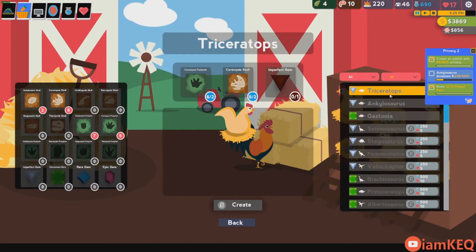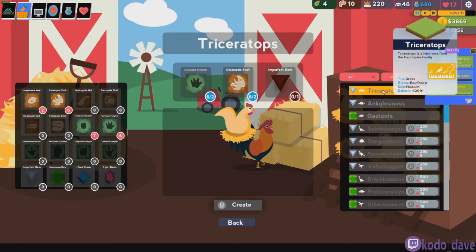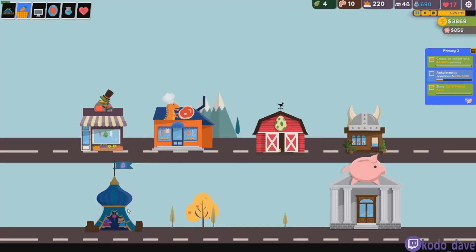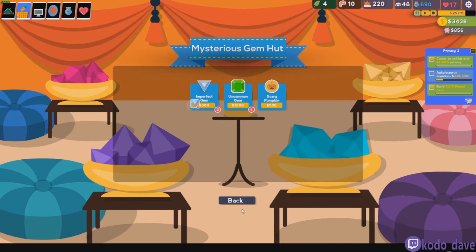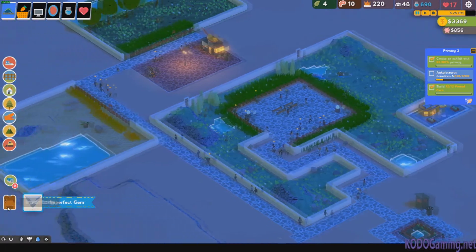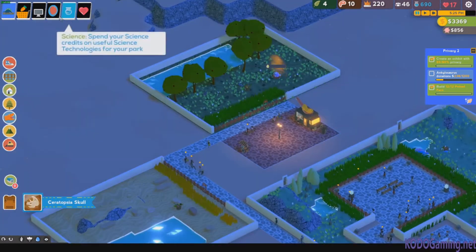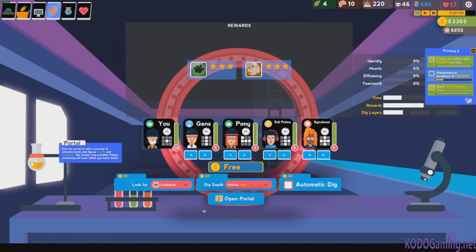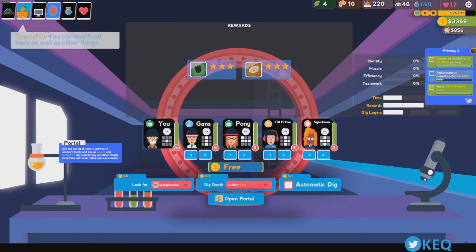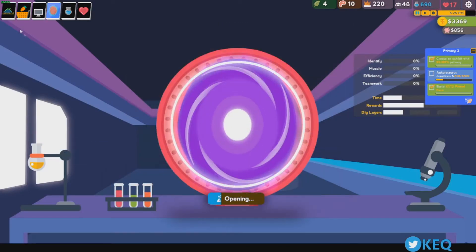I just finished up the work for the Triceratops. We have enough of those now. We're gonna grab an Imperfect Gem. We're gonna get the Triceratops egg, and we are going to put the egg in the exhibit so it's ready to hatch. Now we're gonna work on the Gastonia, which I believe is the Anglosaurus family. Yes — send the mom away.